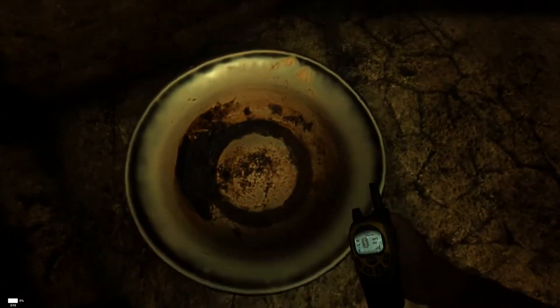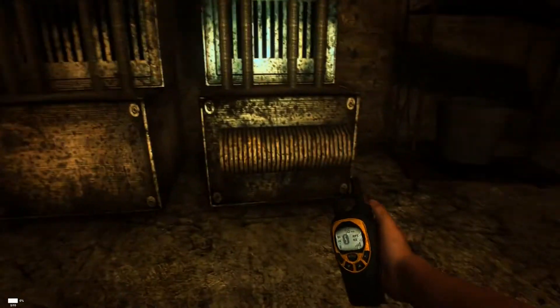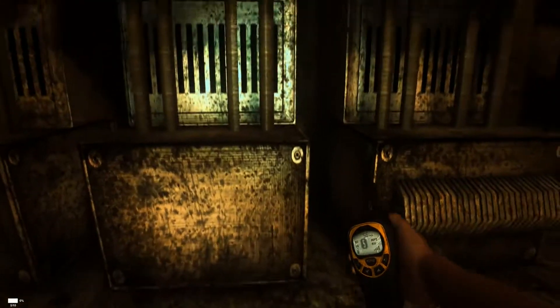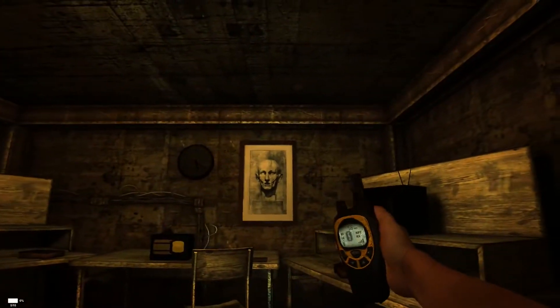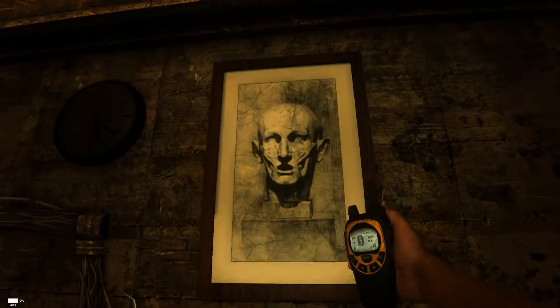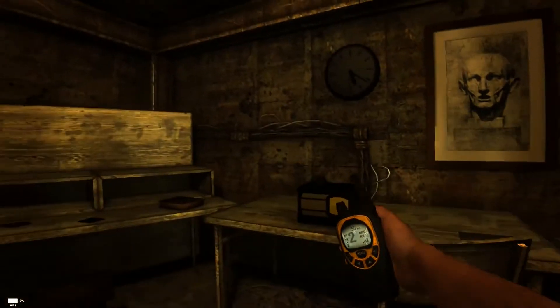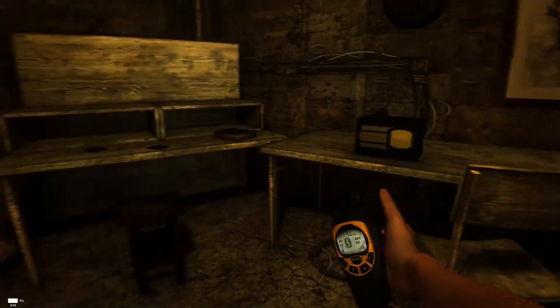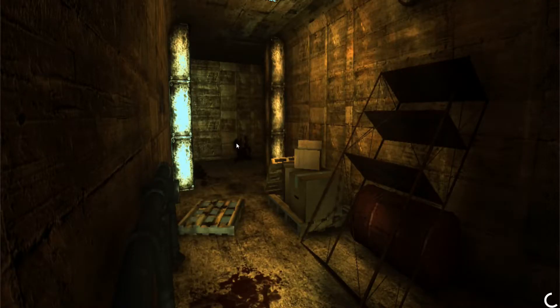Nothing else we can interact with. Drink from the bowl perhaps, under a table, between the machines. What about the picture? I feel like I've seen that before somewhere as well. Well, let's just pop back to the menu and see if there's any help files or anything. I didn't notice anything, did you?